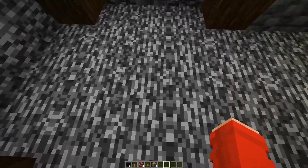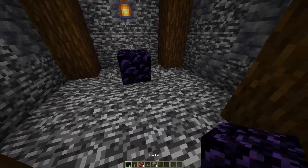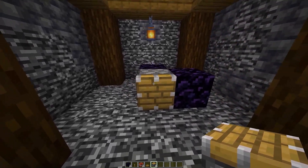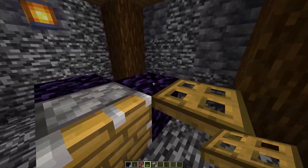For instance, let's say we want to break this piece of bedrock here in the middle. What we're going to want to do is place two pieces of obsidian to the side of it, and then your piston on top of that block that you want to break. Then the trapdoor on the side of the obsidian.